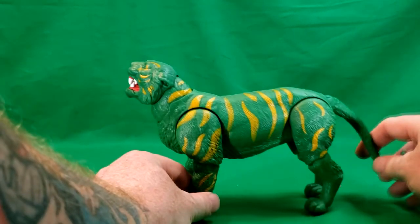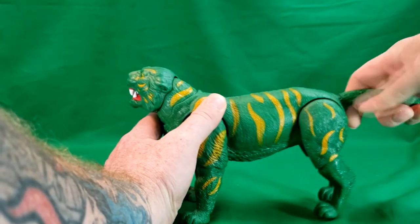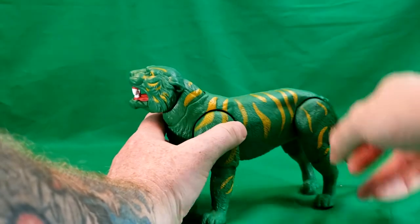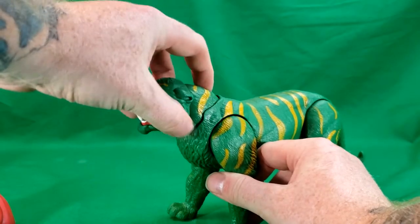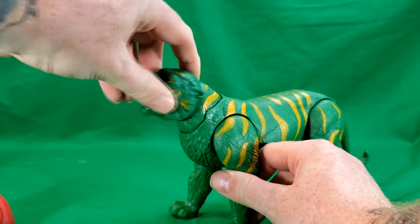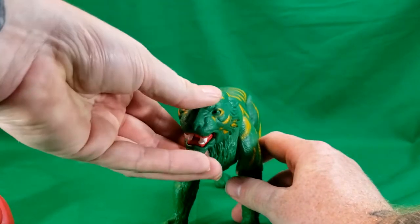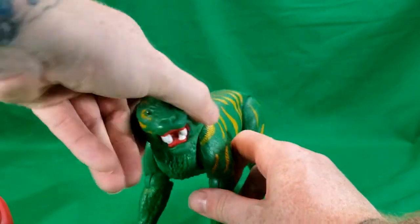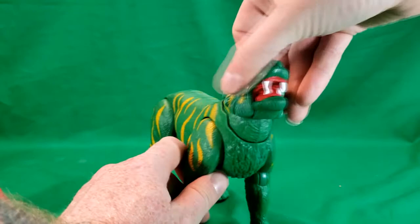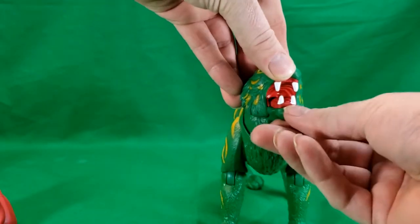For poseability, his tail is on a hinge as well as a peg, so it can go all the way around, up and down. His neck is on a hinge and his head can look to each side, down, and up. He can turn his head slightly. He also has a jaw that can open and close.